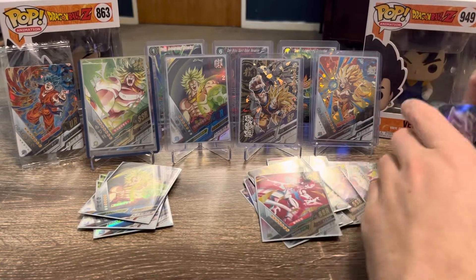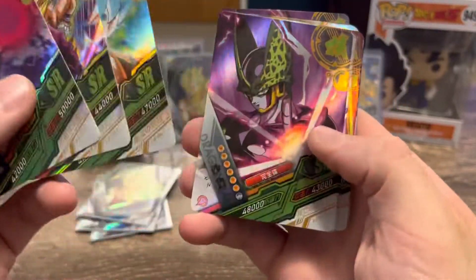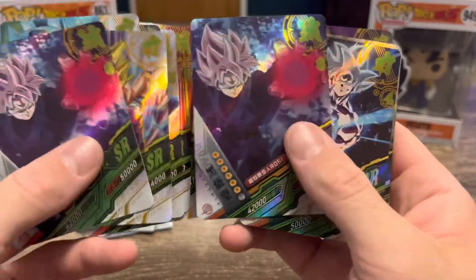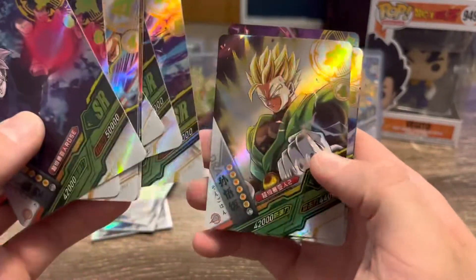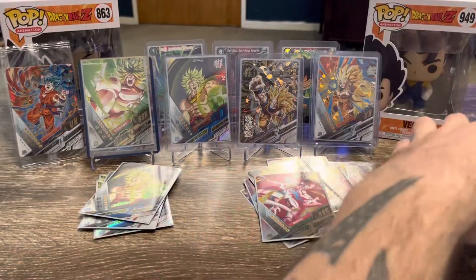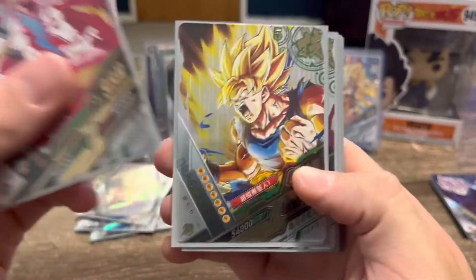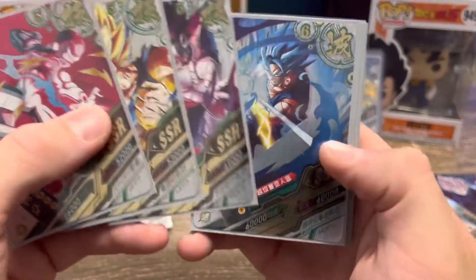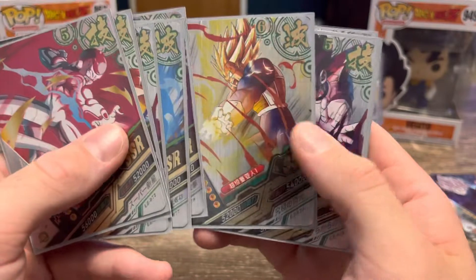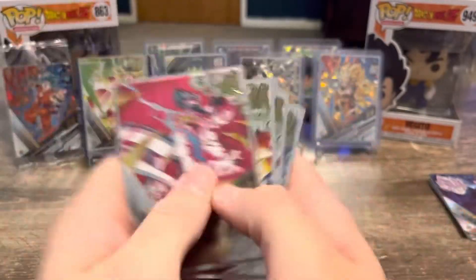These are all the hits, with a fair few commons as well. SR Goku Black, Vegeta, Goku Super Saiyan Blue, Sal, Vegeta, Gojita, Goku, Goku Black Ultra, Goku Kamehameha, another Gohan, Sal, Vegeta Super Saiyan 4. Some of the bigger money ones - the SSR: Frieza, Goku, Vegeta Galick Gun, Vegeta Final Flash, and multiple Galick Guns.